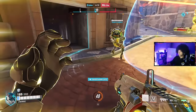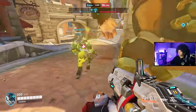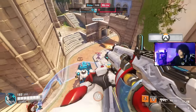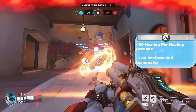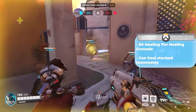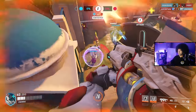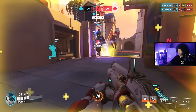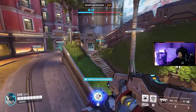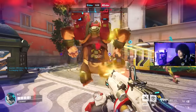Baptiste is another burst healer capable of healing multiple teammates at once. With a 3-round burst rifle as his primary fire, his method of healing is via his Biotic Launcher — similar to a grenade launcher — dishing out 60 healing per healing grenade. When lobbing out a healing grenade, it heals any teammates caught within its radius, making it great for healing multiple teammates when they're close together. He also has the Exo Boots passive that charges his next jump when crouching, allowing him to reach high ground. One of his core abilities is Immortality Field, which prevents teammates within from dying, locking them at 20% of their full health.